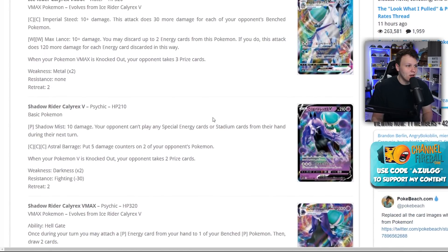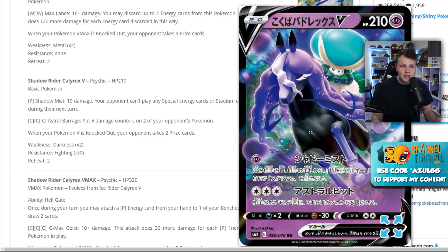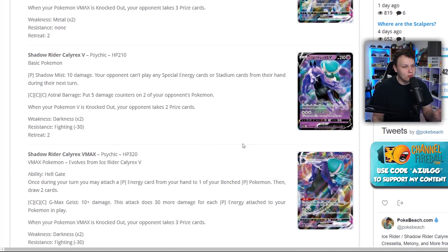The Shadow Rider Calyrex V has a Psychic energy attack that does 10 damage and prevents your opponent from playing any Special Energy cards or Stadium cards from their hand during their next turn — a ridiculously powerful attack. Going second on turn one with Shadow Mist stops Special Energy and Stadiums. Astral Barrage puts five damage counters on two of your opponent's Pokémon, which is a nice sniping addition.